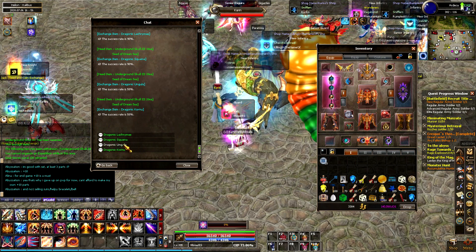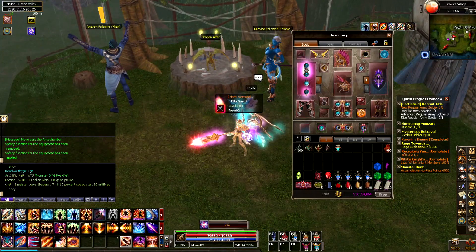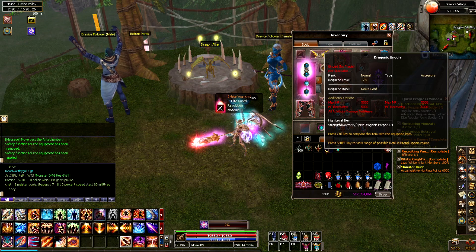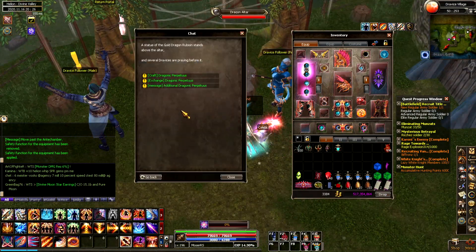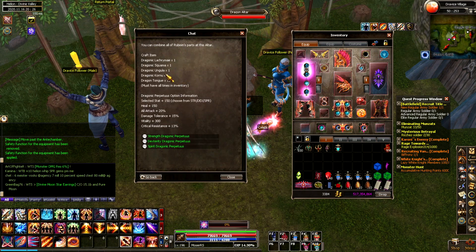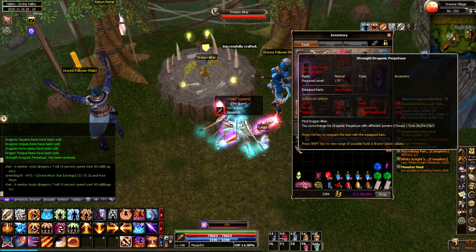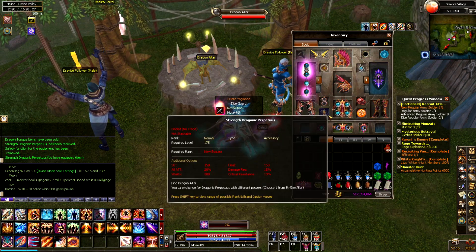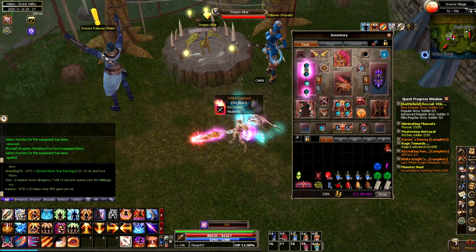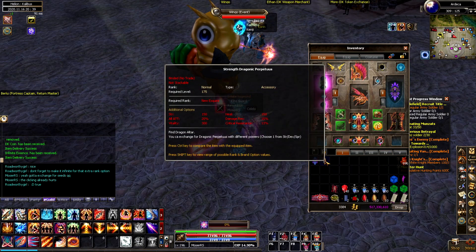I had just been too lazy to farm those, so I finally took the time to go and farm the Dragon Tongues and was able to get 100 of them. It was much faster now given that they boosted the drop rate and added the solo dungeon. I went ahead and got my Strength Perpetus, which adds a bunch of damage and health to my character. It's an extremely important accessory, and I have a guide on my channel for how to obtain it if you're not sure how to do that.